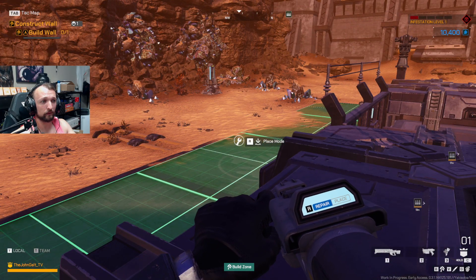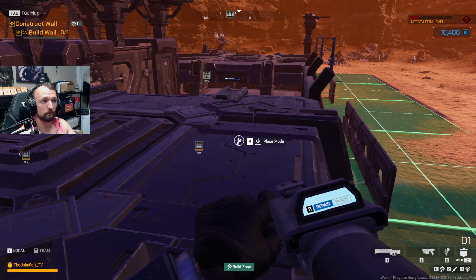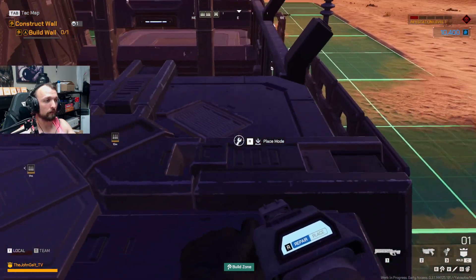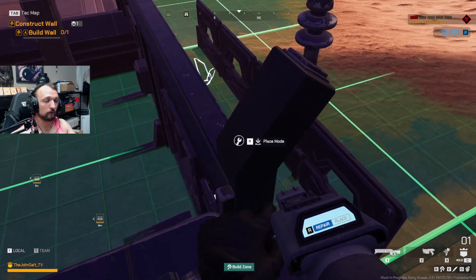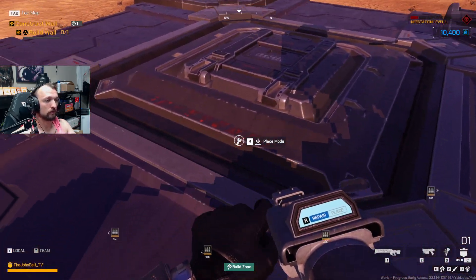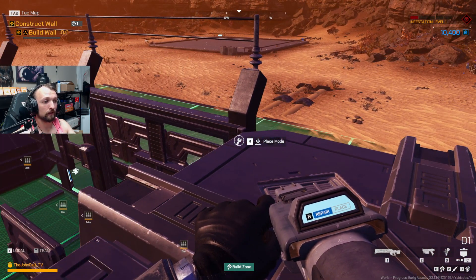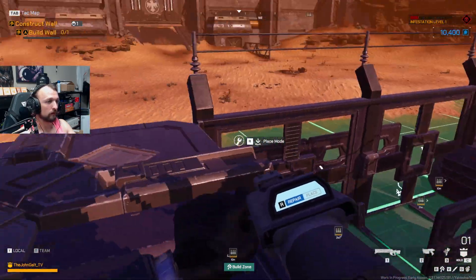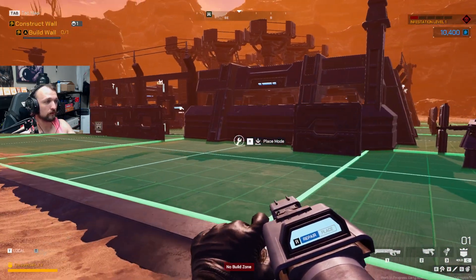The main thing to focus on for the build is having clear open lines of sight and a very fortified and efficient base. You want the electric fence at the entrance of where enemies are coming in, with bunkers right next to it. A bunker has a lot of HP, so you can easily repair the electric fence from the safety of a strong, high-HP structure. If you're unable to put a bunker next to the fence, then a wall is fine — you can still get to it pretty decently. I'm going to do one more walkthrough so you can see the design if you'd like to copy it.